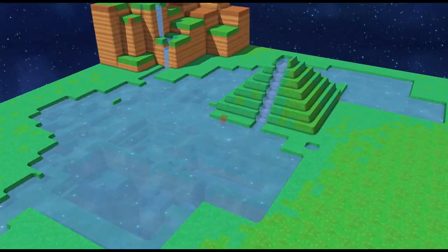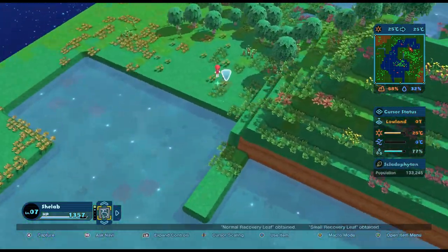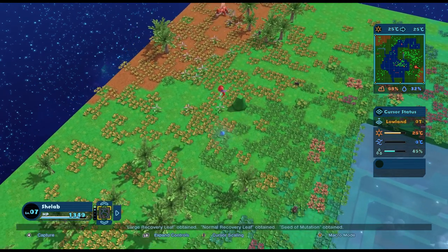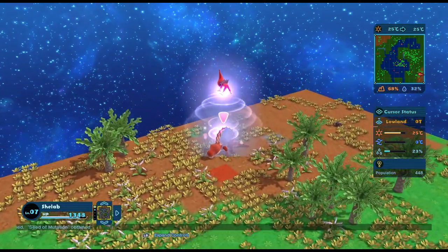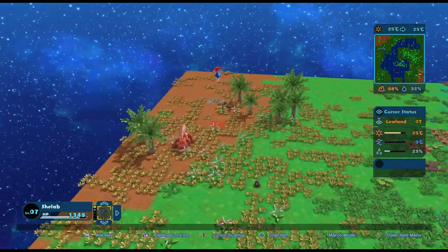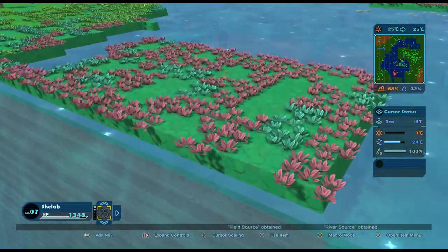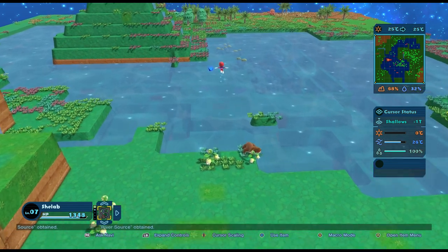Let's get back into the world and raise that temperature. I need to capture the dimetrodon before it goes extinct, because it probably will as soon as I start raising this temperature. All these lovely trees - as soon as you cool the temperature down you get a lot of trees. Here's our dimetrodon, doesn't he look cool? He looks like a little dinosaur already. But we're going to make you extinct almost straight away, sorry dude. We're going to want this temperature right the way up.